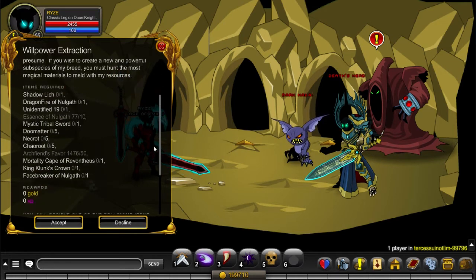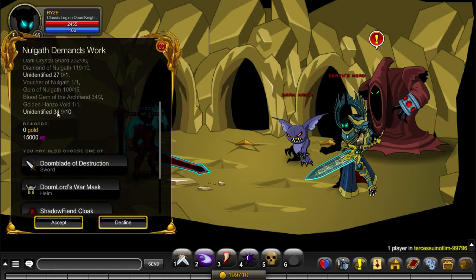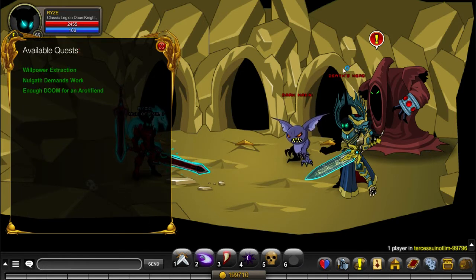What we're going to do in this video is farm Willpower Extraction for the Unidentified 34, and then complete this quest as I need one more Unidentified 34 to get the Doom Blade of Destruction. When forming Arcfied and Doomlord, there are two main reagents: Unidentified 34, from Willpower Extraction, and Unidentified 35, from No Gaff Demands Work, with a drop rate of around 5%. You only need one Unidentified 35 and 10 Unidentified 34 per No Gaff Demands Work turn-in, so at least 40 if you're lucky and obtain the Unidentified 35 within your first quest completions.